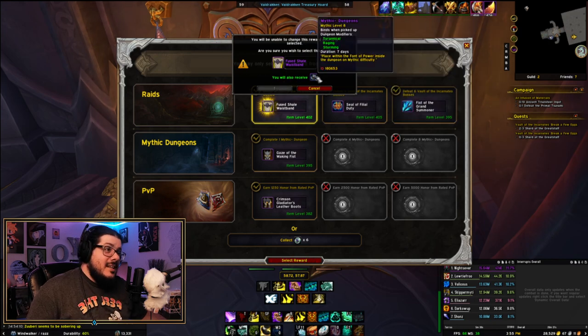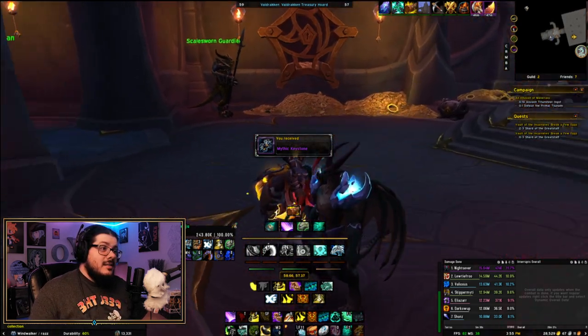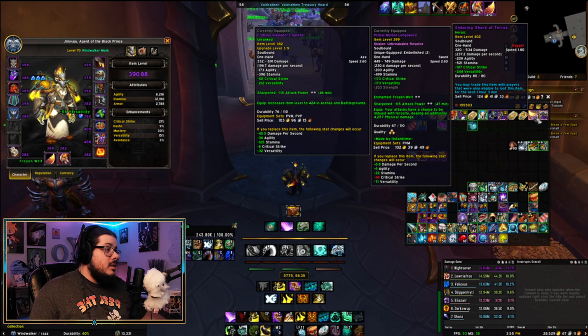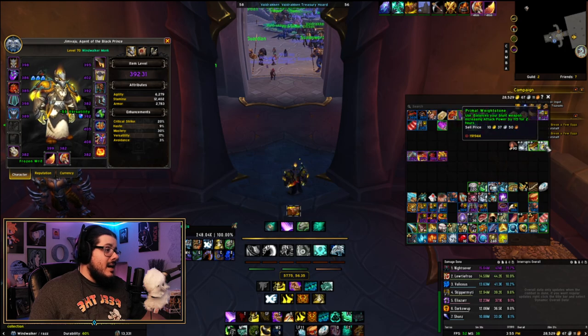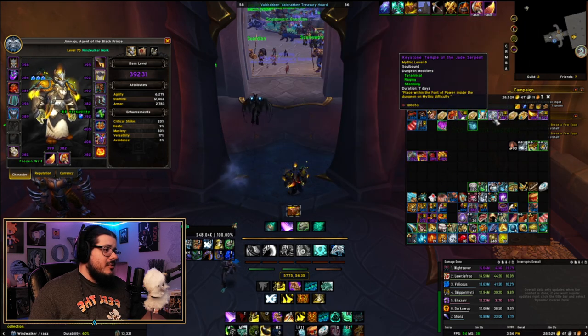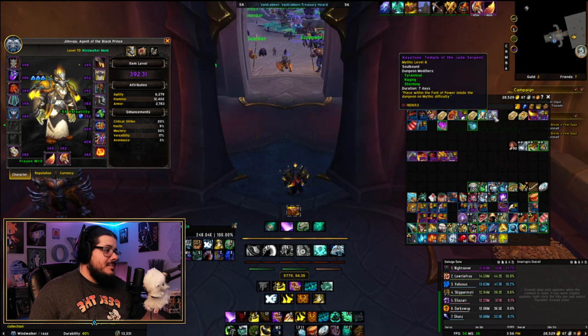What else are we gonna see here? We got Mythic 8 — that's pathetic. We did get a Jade Serpent though, and Jade Serpent's not a bad way to start the week off. Let's put on our new item: the 402 Fused Shale Waste Band. That's a pretty significant upgrade in item level — we're up to 392, going up two item levels. I am not mad at all. On our Heroic Raid we had no dagger users, so I just won the dagger. Unfortunate — feels bad to get drops for classes that aren't even participating. I'm gonna disenchant it, I guess.